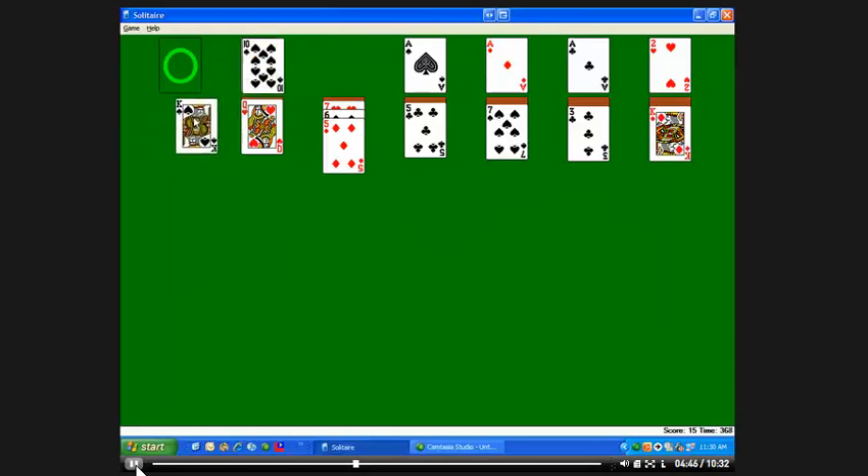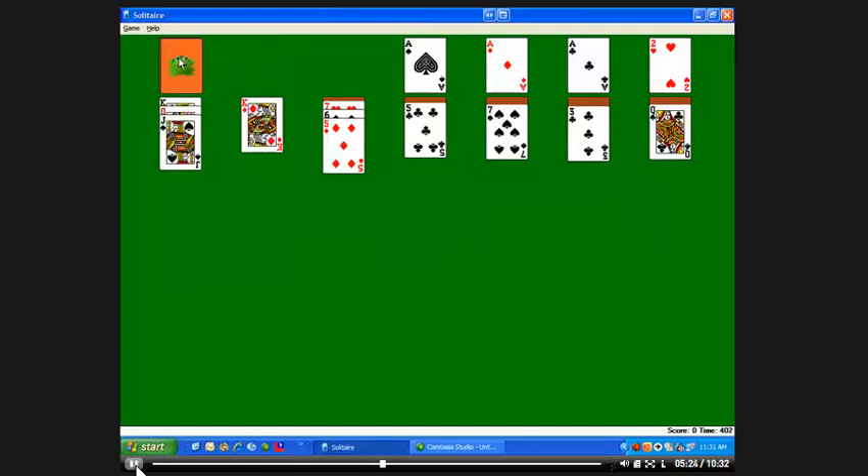King of spades — what I can do with the king is I have a blank space right here. So I can drag the king down here and now I can take this red queen and put it under the king, which exposes this card. Clicking on this card gives me a jack which I can drag here. When I have a space open, the only thing I can put in that space is a king. Because I don't have any cards left, I have to re-deal the deck by clicking on this green circle. There is the queen of spades — I can put this under the king.